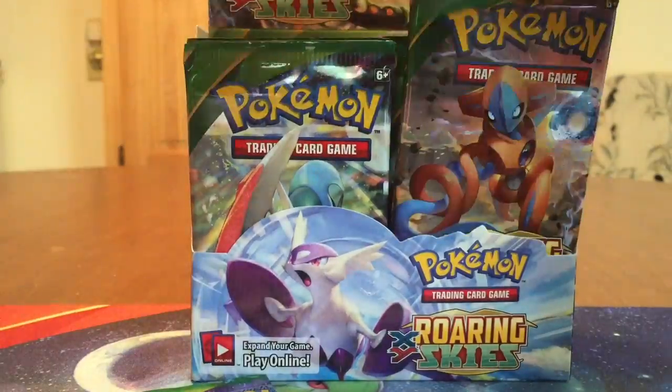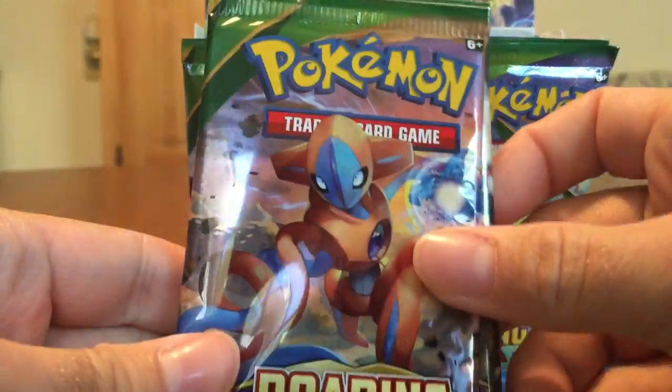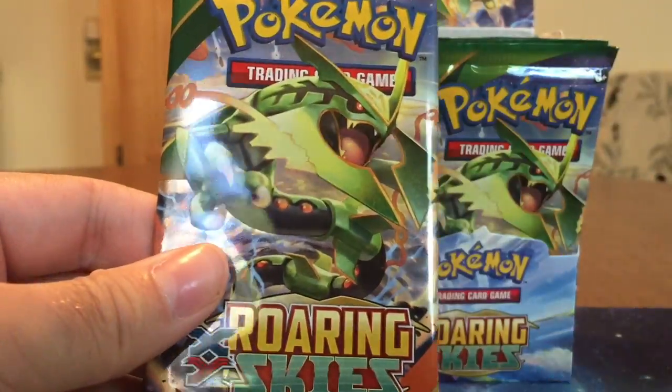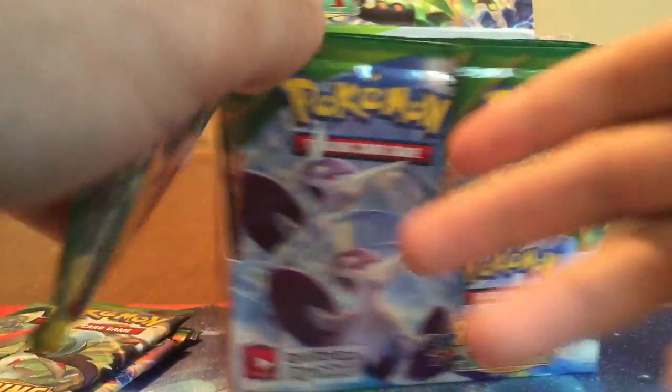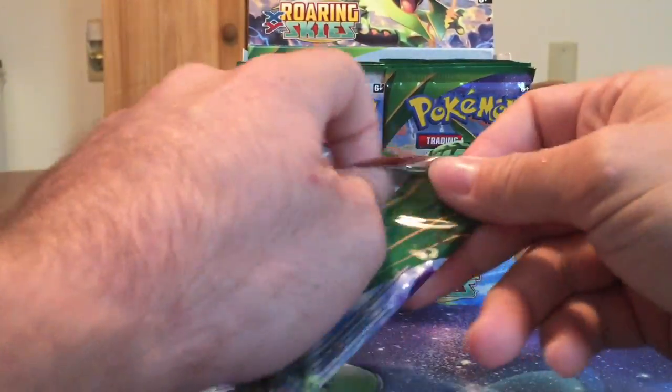Let's go ahead and show you the artworks. We've got Deoxys, Mega Glade, Latias, Mega Latias, and Rayquaza. I'll make a Rayquaza. So we'll back that up and get cracking.